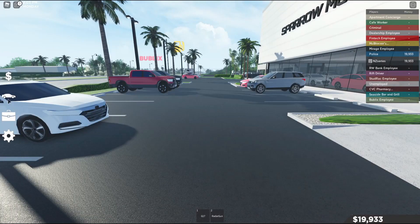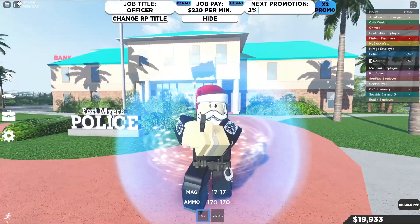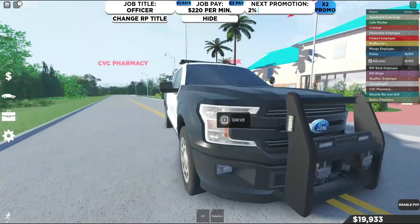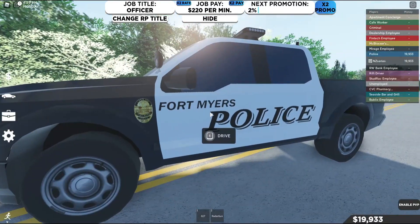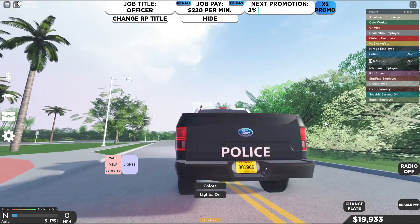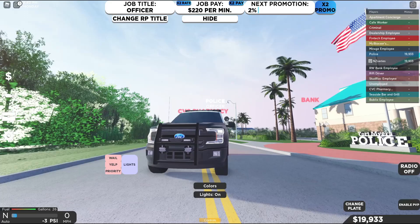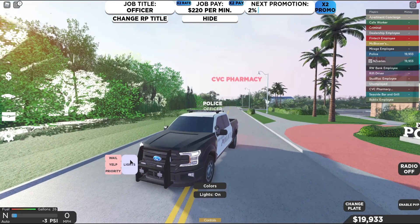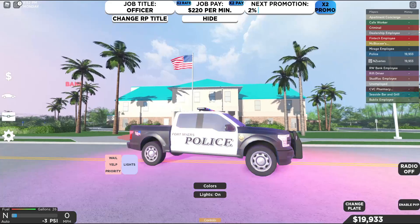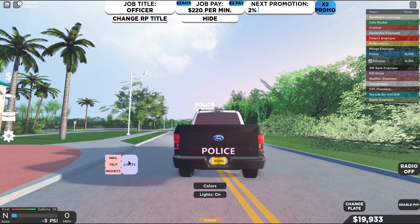We'll go onto the police team. So here's the vehicle — oh, this looks fresh! We have the headlights, the taillights, turn signals, the horn, and also here are the lights. They need to have private server commands — that would be a nice feature. And here are the sirens.